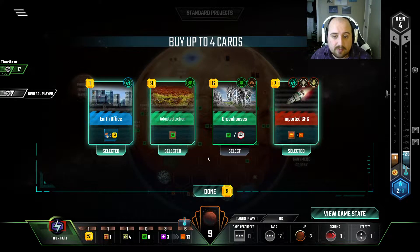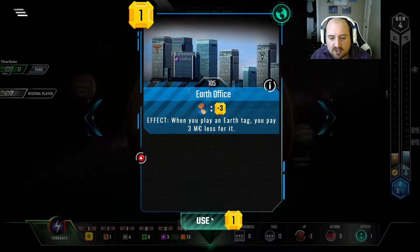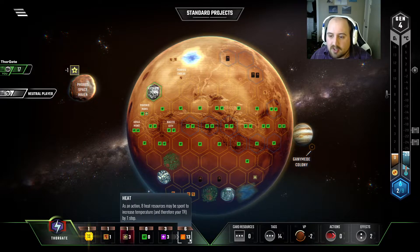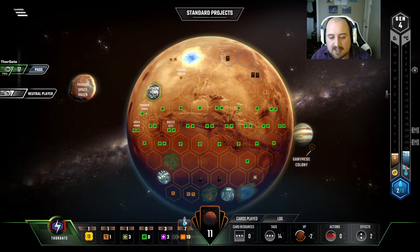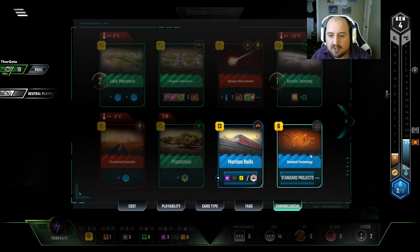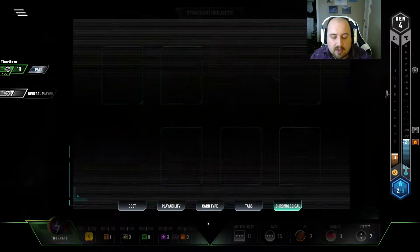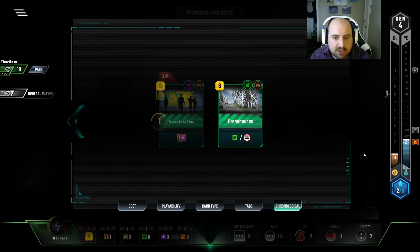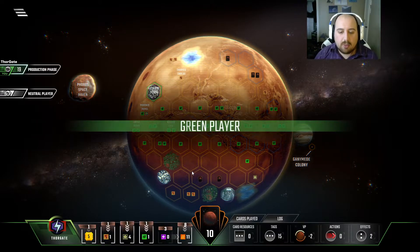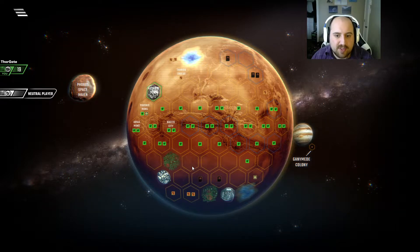Oh, this actually worked out really well. We just kind of have a little bit of everything, and it's going to work out in our favor. We just got Earth Office — that's $3 off of all the Earth tags. And that's very good right now because Imported GHG comes with three heat up front. So that actually gets us from 13 heat to 16 heat. And with a couple of heat bumps, we hit the 24 degrees breakpoint to get another heat production. So that worked out very well for us. And we'll start getting a little bit of plants trickling in. We're not starving for things to do.